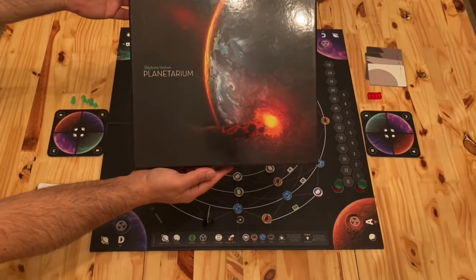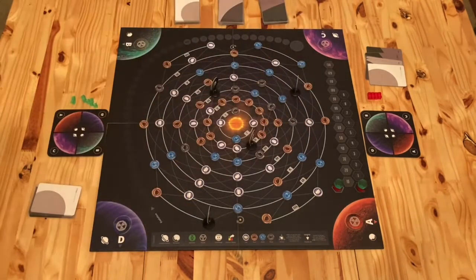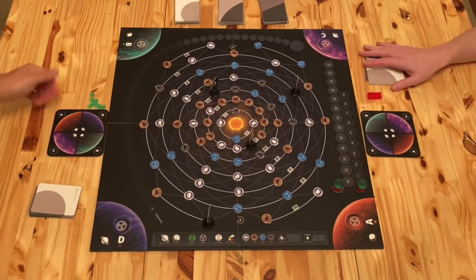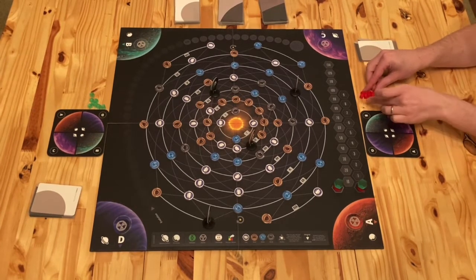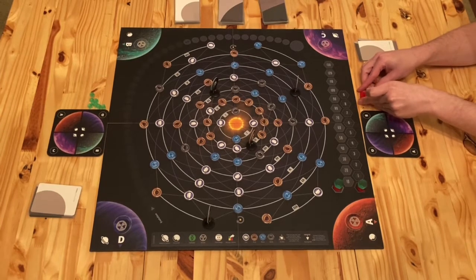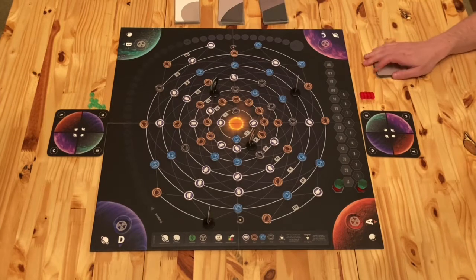Planetarium. Two players: JP versus Rob. Rob will be playing green. JP will be playing red because he is aggressive — totally appropriate on a game where we're flying planets and running into asteroids.